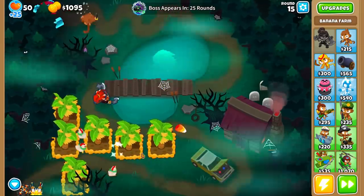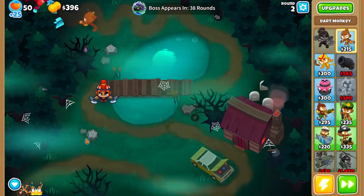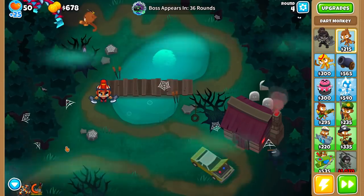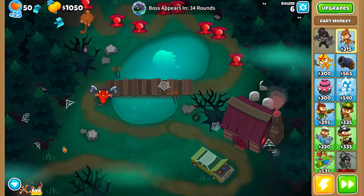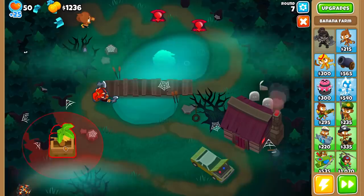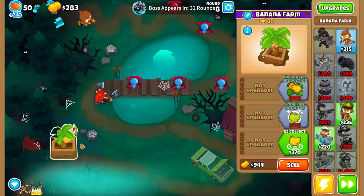You get such a significant advantage that you can chill. This is why you should be using cash drops for the boss bloons. Hello gamers, my name is KK and today I will demonstrate to you the significant exploit that Ninja Kiwi intentionally included in the game called cash drops. Cash drops are very overpowered and it's not a big surprise that Ninja Kiwi bans them in the ranked runs.